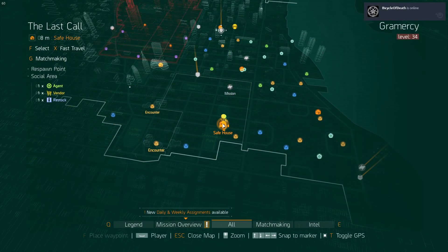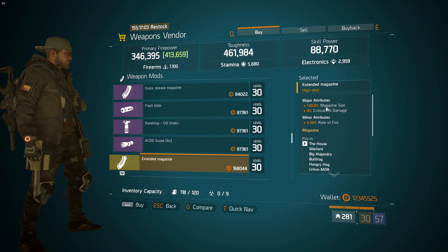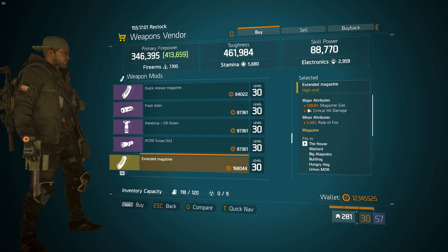Last but not least, we're now in the Last Call Safehouse. Here we have a really nice extended magazine — it's got a max roll on magazine size at 120%, crit hit damage, and rate of fire. If you're looking for an extended magazine, this will be perfect to pick up.